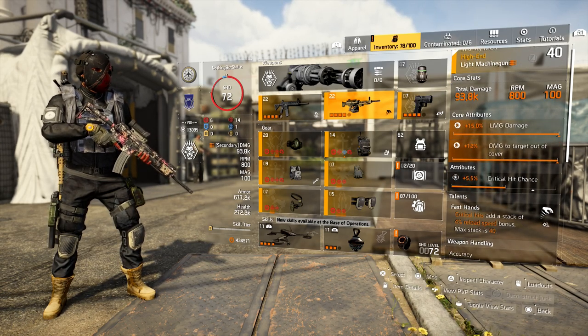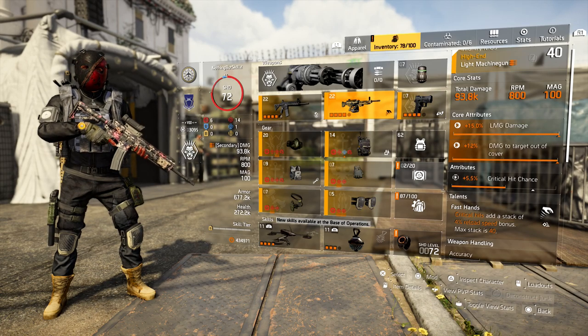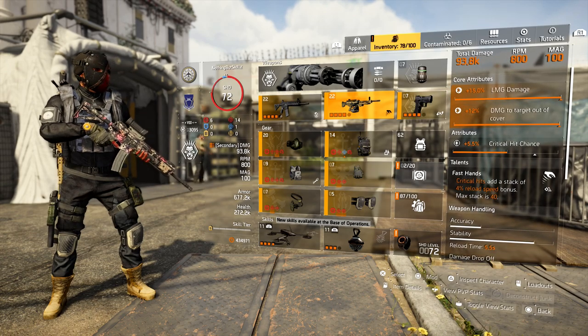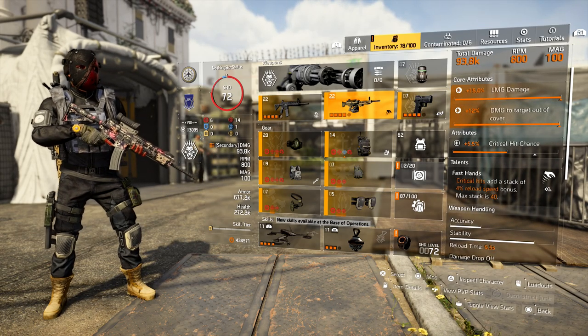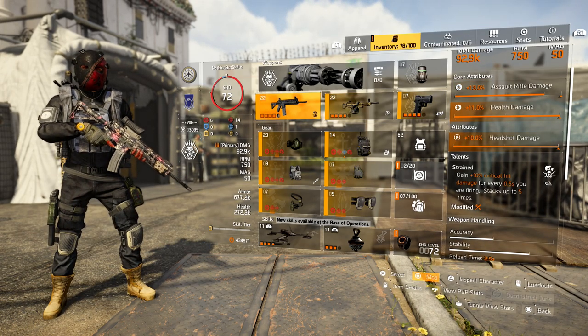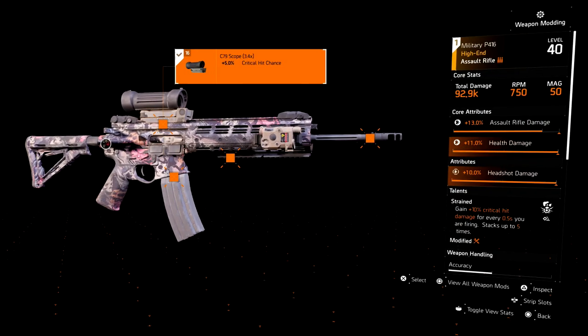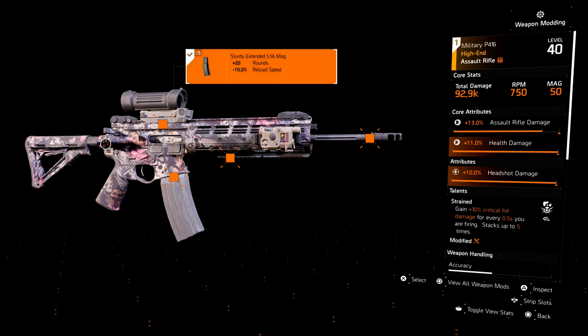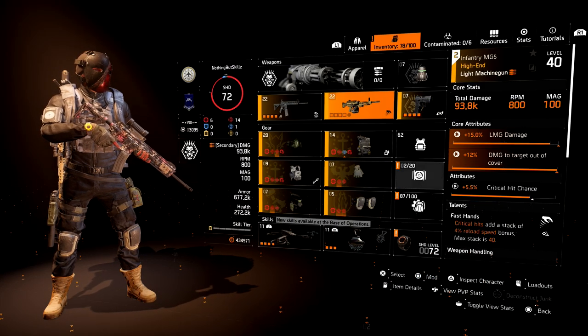For my secondary, I'm a big fan of LMGs. I do have the Inventory MG5 on here with Fast Hands — critical hits stack a 4% reload speed bonus, max stack is 40. That is the same MG5 I've been running with my other builds. The way I have the Custom P416 set up is I have crit chance on the scope, on the underbarrel, and on the muzzle, and I'm running the 20-round magazine.